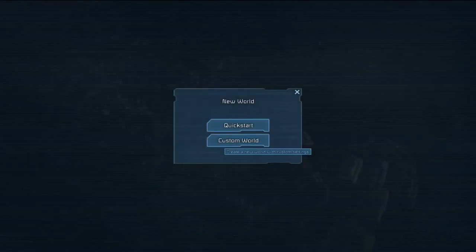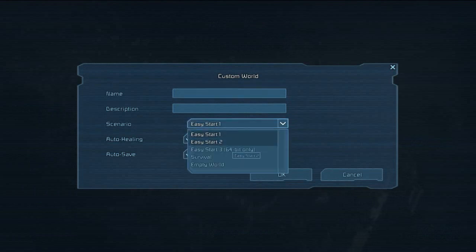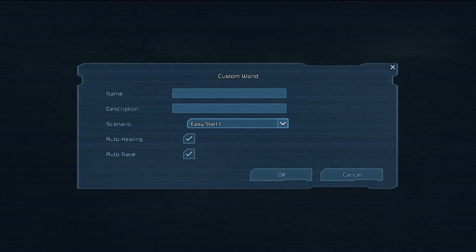Just a quick warning or PSA: if you go to custom world and try to create Easy Start 3 64-bit, your game will crash. I currently can't get this to create any worlds — the others work fine, but Easy Start 3 for whatever reason doesn't work just yet. Maybe there's a bug or something.